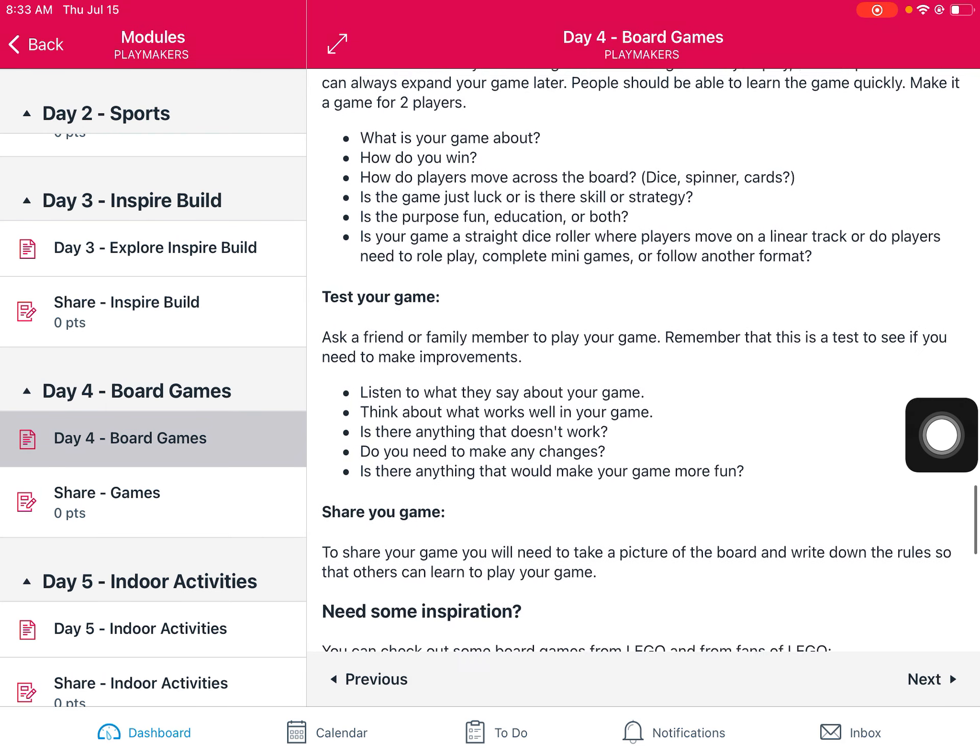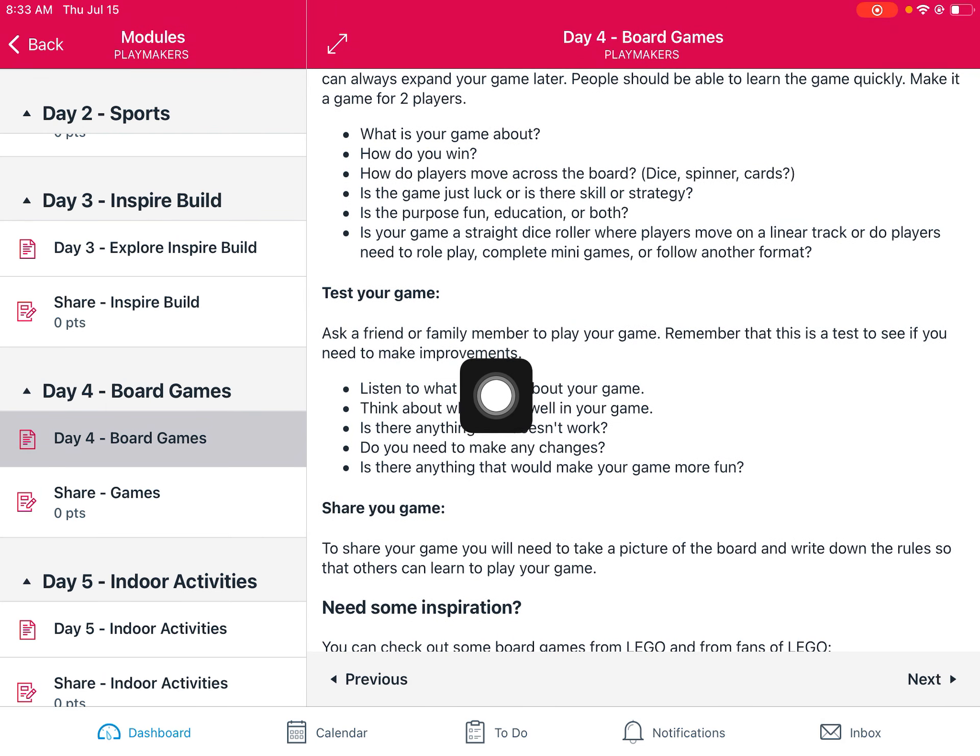Once you're done building your game, you definitely want to test it out. Ask a friend or a family member to play with you, and remember to listen to their advice and questions. Listen to what they say about your game — do they like parts of it? Do they think there are parts that need to be improved? Are there changes that need to be made? As you're testing it, ask whoever's playing with you for a little bit of feedback.